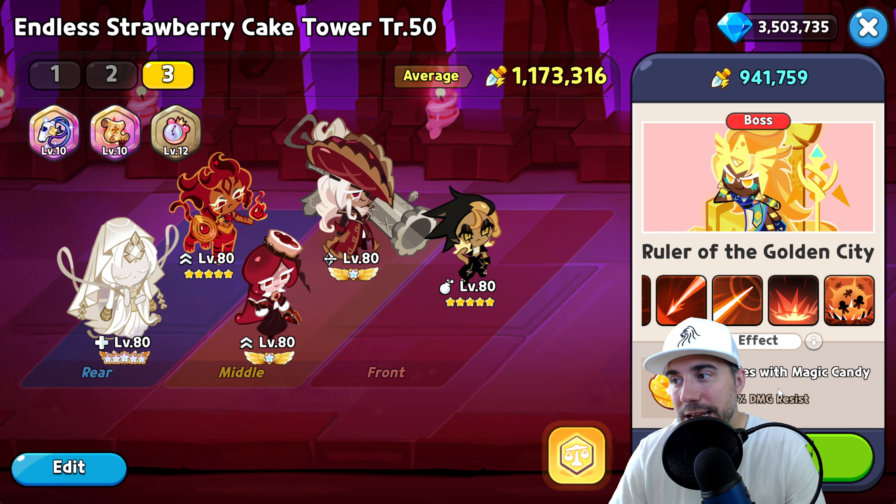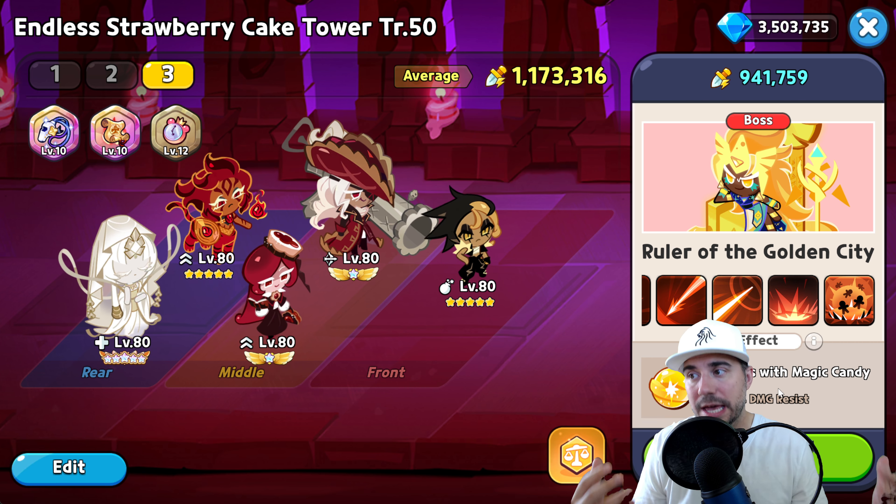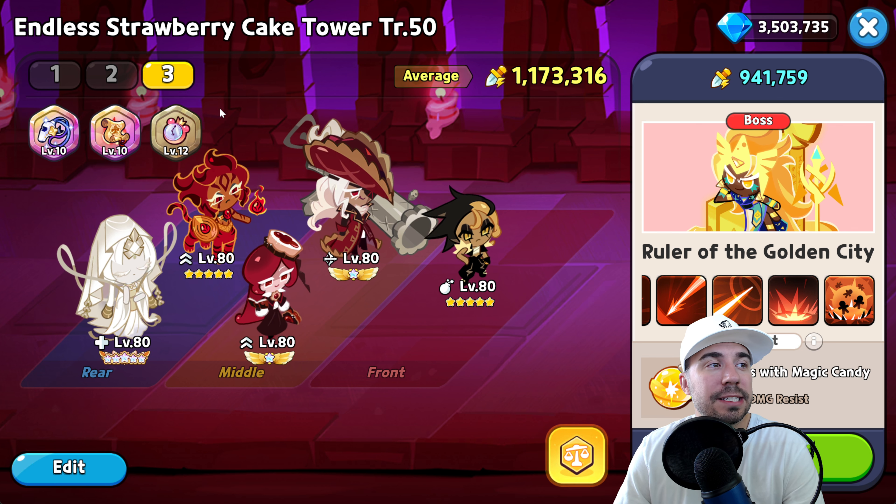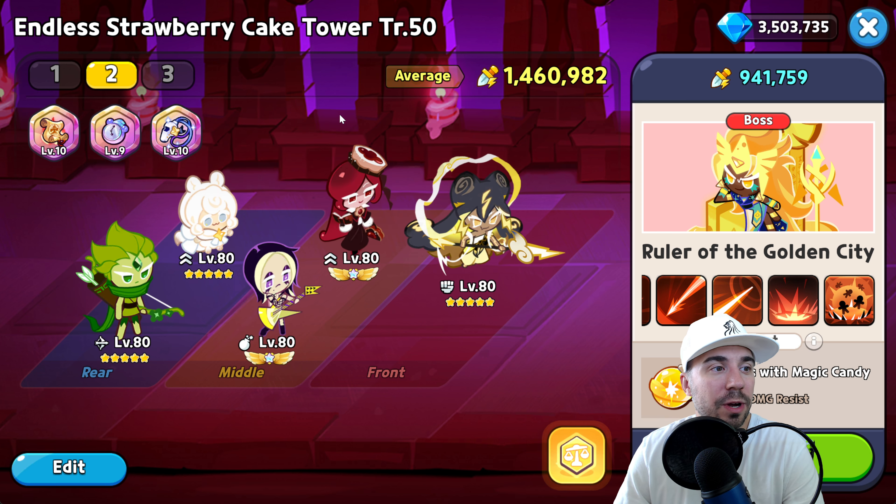Cookies with Magic Candy times two will give you plus 20 damage resist, so if you're able to do that you'll get some more survivability, which is really important here.